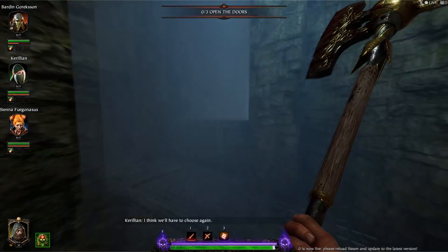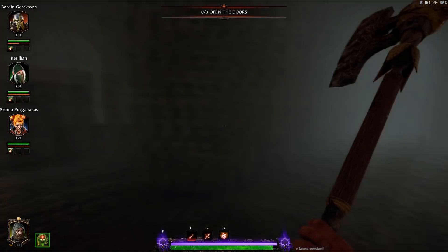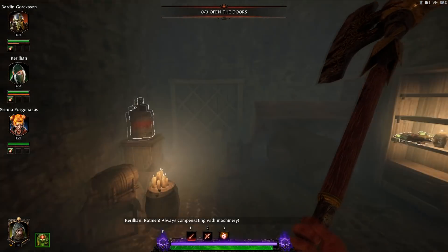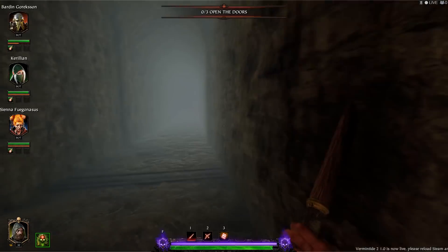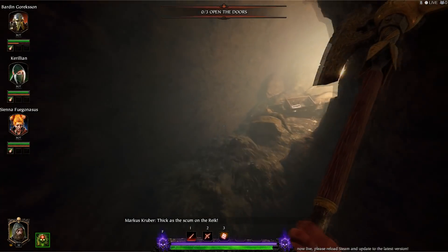Head down this passage and go all the way to the end, then turn right. There will be some enemies that spawn from this section but don't worry too much about them. Head up to the end, turn right, jump up onto these bookcases, and interact with the suspicious brick. From here come back out, turn right again, head up, jump through the hole in the wall, and there's your first grim.